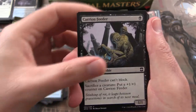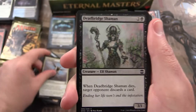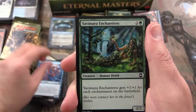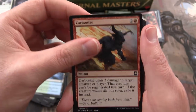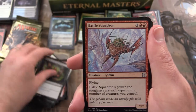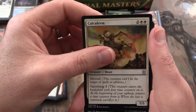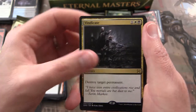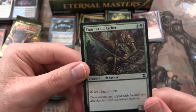Next up we have Carrion Feeder, Wildfire Emissary, Welkin Guide, Deatbridge Shaman, Cephalid Sage, Yavimaya Enchantress, Thornwood Falls, Carbon Eyes, White Mane Lion, Nausea. Uncommon Battle Squadron, Chalcederm, Cabal Therapy, and a Vindicate rare. And a Thornworld Archer foil.